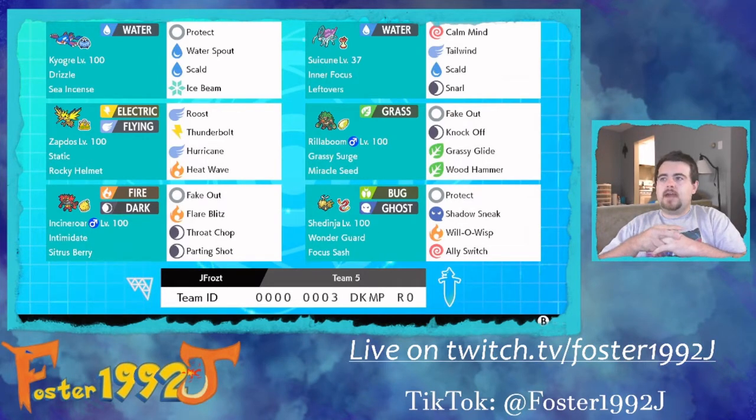The team has great coverage. I'll have to be careful of Rock types, but with Suicune and Kyogre hopefully we don't see many of those. Rillabooms will be an issue with Kyogre being our staple. Shedinja is going to cover many of these problems, but our Rillaboom has Knock Off. This Rillaboom and Incineroar are the same ones I've brought in all previous videos — this team is also by my brother Jay Frost. You can catch him on our Twitch streams every Wednesday through Sunday. I'm streaming five days a week now.